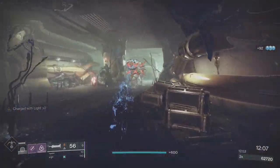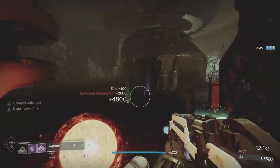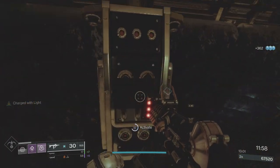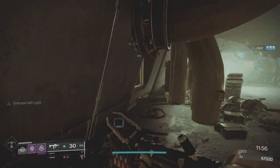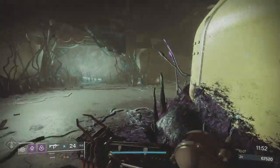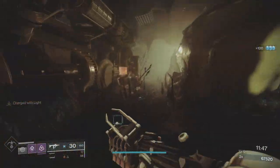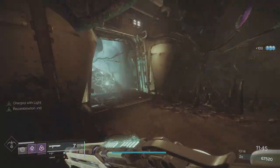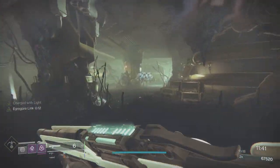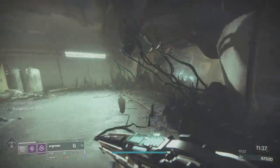Whisper and the Zero Hour mission for Outbreak Perfected were better than this. If you're talking about the mission itself, Outbreak Perfected was my favorite; if you add the weapon in, Whisper was the best. Presage is third; I definitely prefer it to Harbinger. It's not particularly troubling once you come in with experience and know where to be.